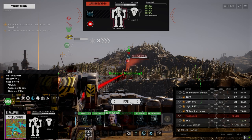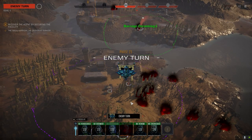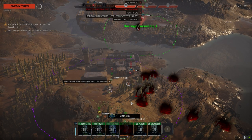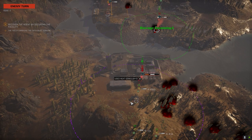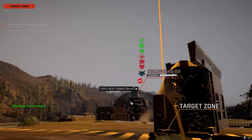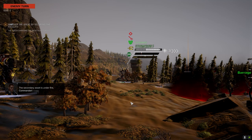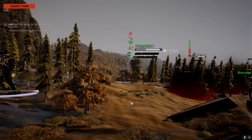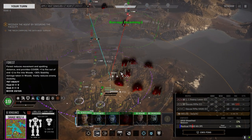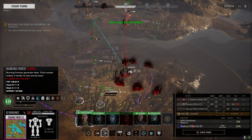He's got stealth ECM - that thing. Take the better shot. He's panicking, I don't know if he'll last much longer. The secondary asset is under fire commander - of course it is, everything is under fire here buddy. I don't understand how you're missing that. Clint's in a good spot.